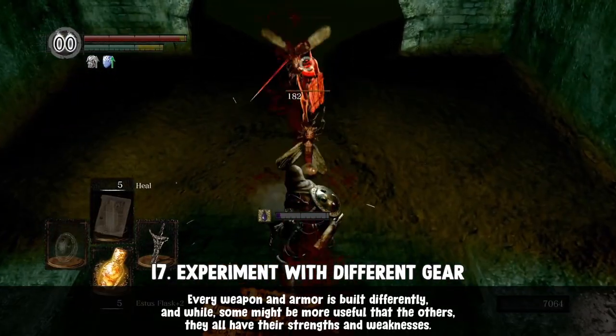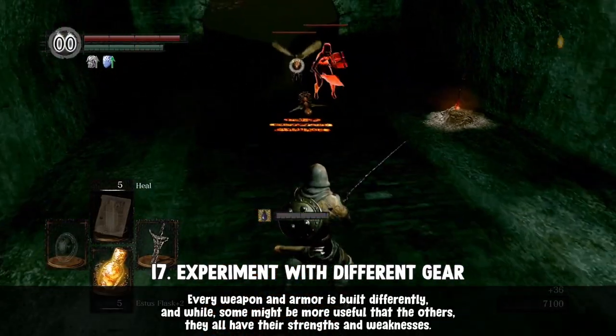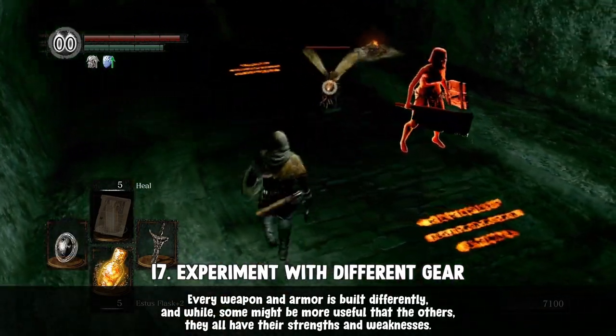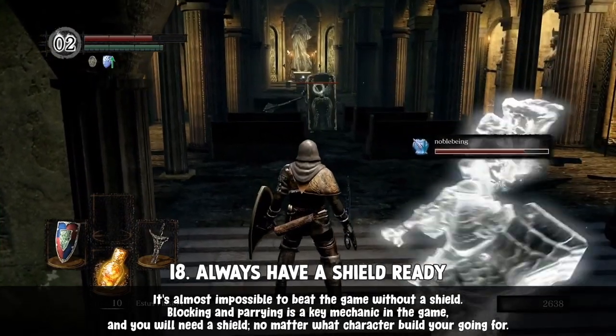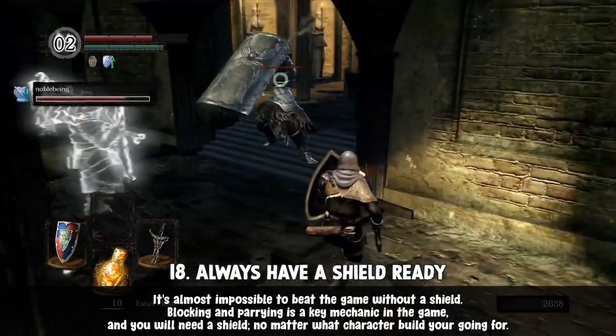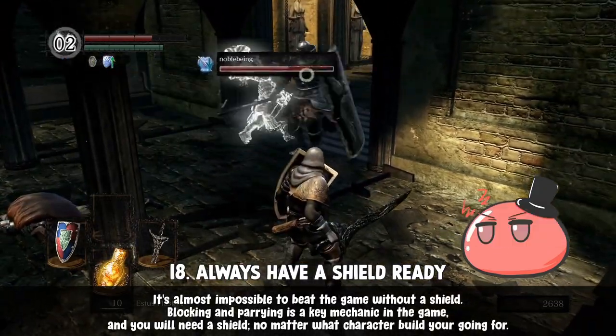Find the right weapon for you. Someone's ideal weapon might not be right for you — it's all about how you play. I advise trying them all out before sticking to one. Also, keep a shield handy. It's always nice to have one available when you really need one, which is all the time.